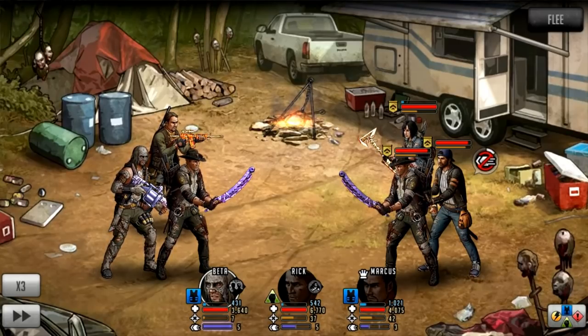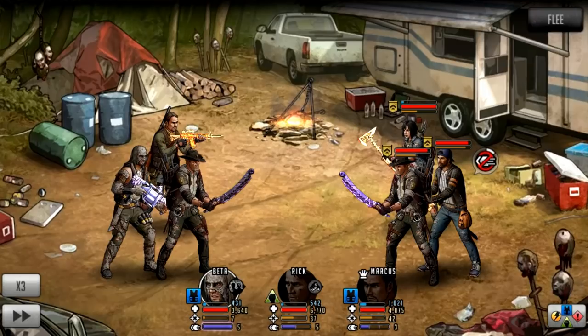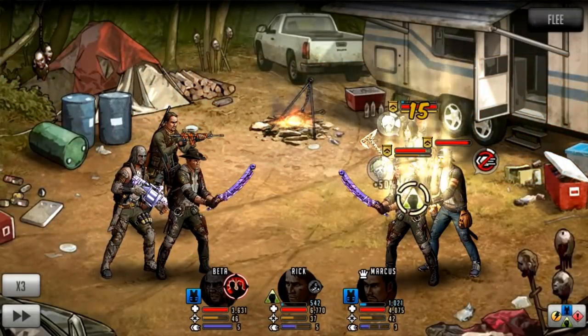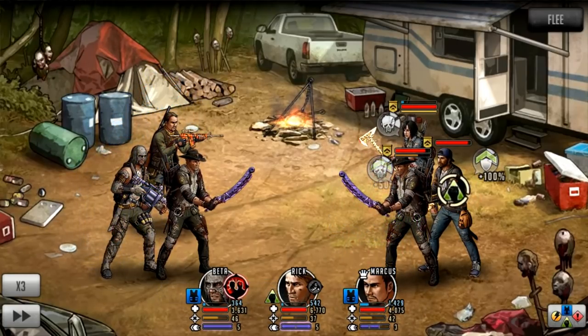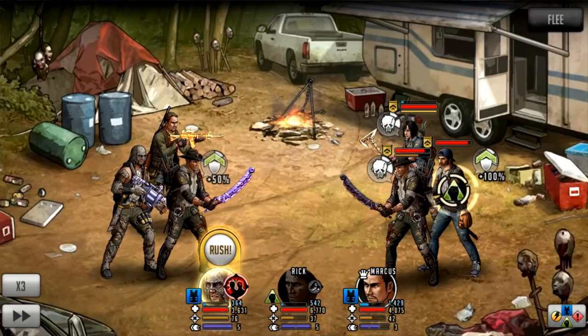Here we have Javi on the defense — he isn't the leader because I want to show the leader skill separately. The adjacent characters when Javier rushes will get camouflage and a 50 AP gain. I haven't got a very good weapon on the character at the top, and Rick's going to command so he's not going to gain any AP from commanding, but they will both get their rushes because of the 50 AP gain. I'm going to attack one more time with Beta — you'll see a big AP gain from Rick, the rush will come off.